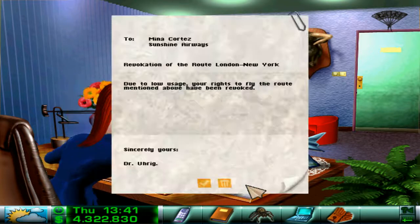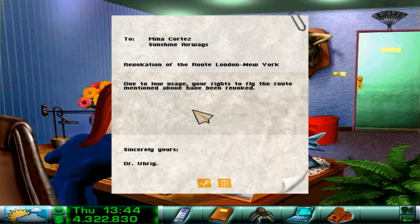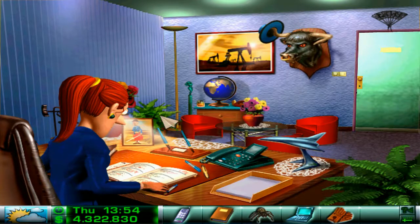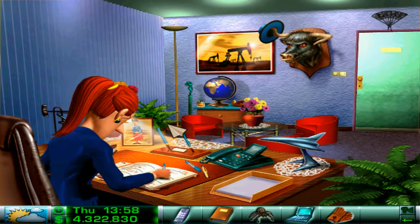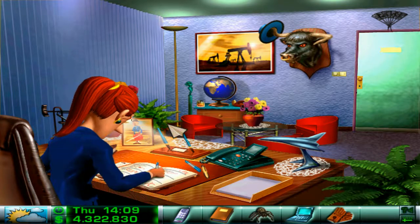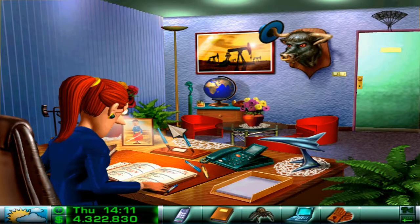Post — here's what I was talking about: revocation of the route London–New York due to low usage. Your rights to fly the routes mentioned above have been revoked. As you can see, this is the thing with routes. That is the thing — there's a minimum amount you have to use it. The problem here is because I have the used planes: I have to ground them too long for repairs and I can't keep the routes going. So my bad. I suggest: buy new planes and get this game from Good Old Games.